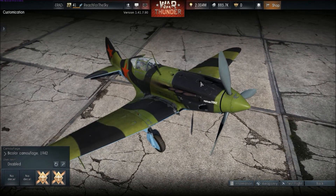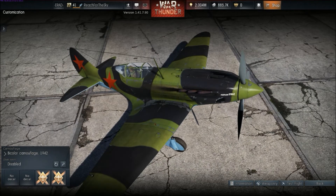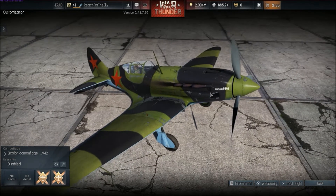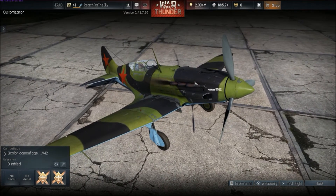These weapons were also fairly prone to jamming, and pilots considered the gunsight unreliable, so they engaged at as close a range as possible. The MiG-3 weighed around 600 kilos more than the 109F-2, and therefore had a higher wing loading, which gave it inferior manoeuvrability. Overall, it was a poor aircraft at lower altitudes, but above 4,000 meters it could hold its own, even against the 109F.